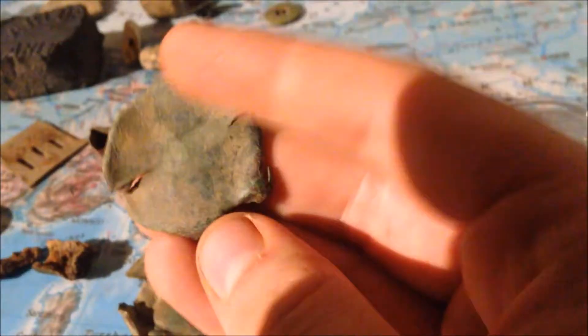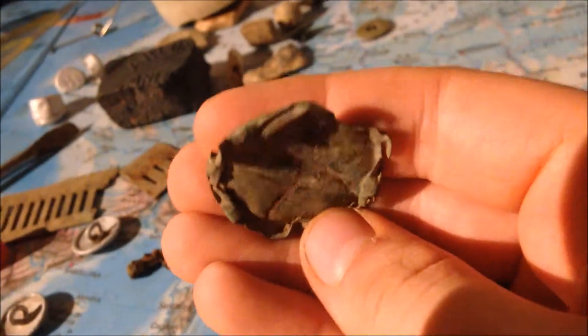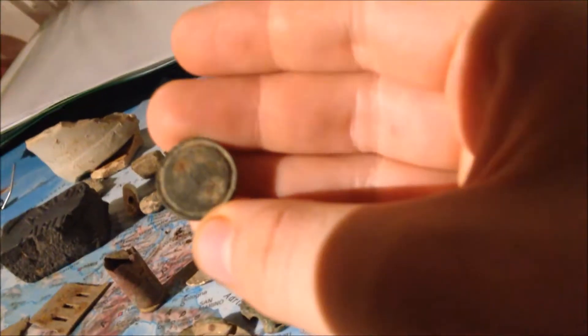Then we got what I think is a pipe cover. It would make sense because I found a lot of pipes there - I mean smoking pipes, not water pipes. You can see these holes here, so they were definitely supposed to have air flowing through, making sense for a smoker's pipe. Then another button - the shank is broken off on this one, but at least it's otherwise complete. Another flat button. Then this thing, whatever it is - maybe part of a belt buckle, an old one, made of copper or brass.